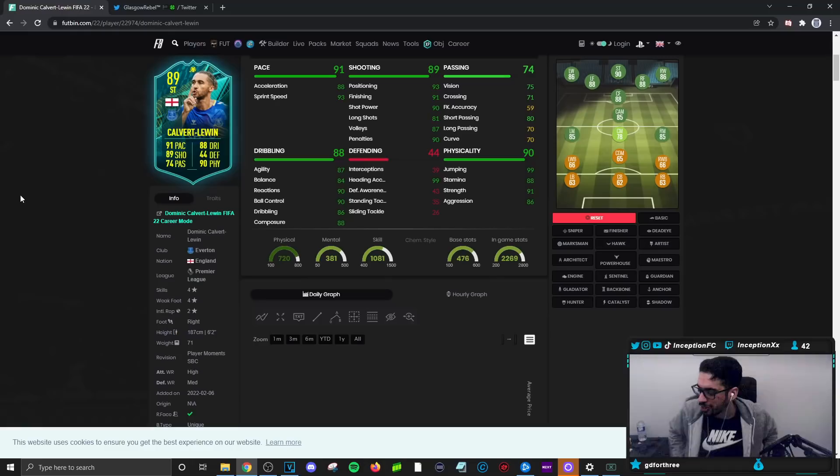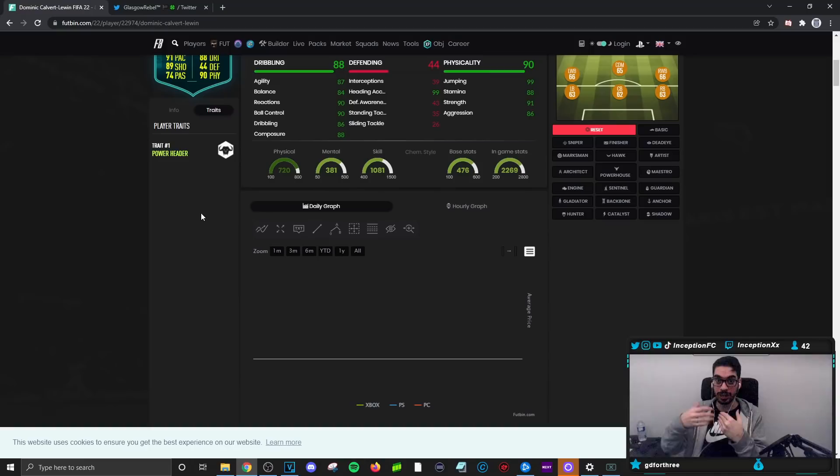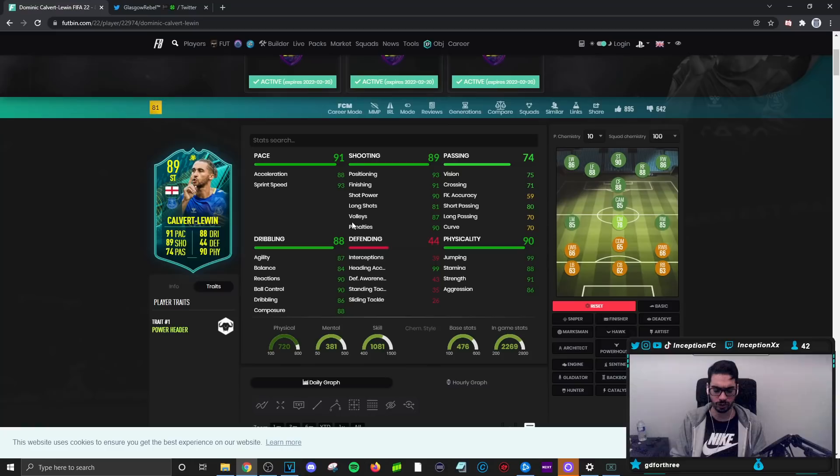Final verdict on the new Calvert-Lewin SBC: this card offers some very cool variables to this game because he's very different to how strikers can play. His aerial presence is insane — 99 heading accuracy, 99 jumping, six foot two height, unique body type with the power header trait. I was crossing the ball to this guy and he's a monster in the air. I was scoring volleys and good shots with him. Inside the 18 yard box is where most of your opportunities will come from — you won't want to take strikes outside the 18 often anyway with 81 long shots.